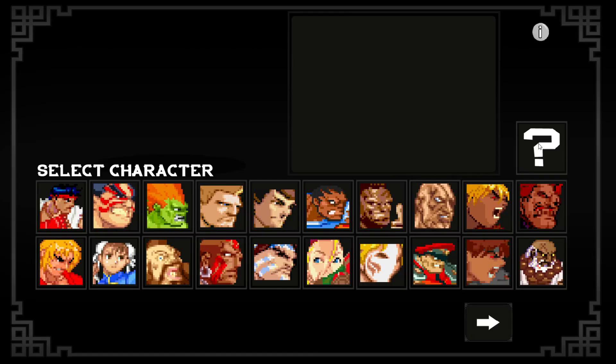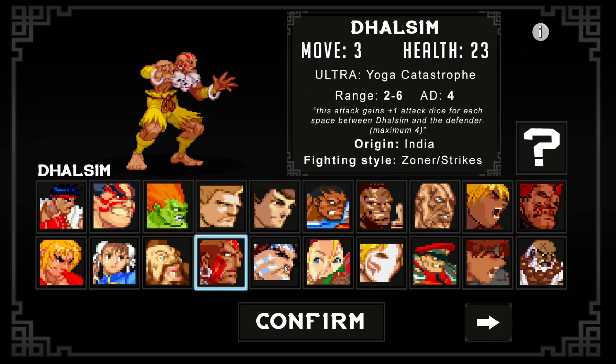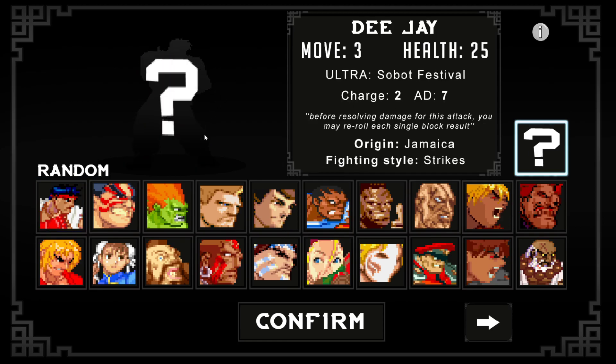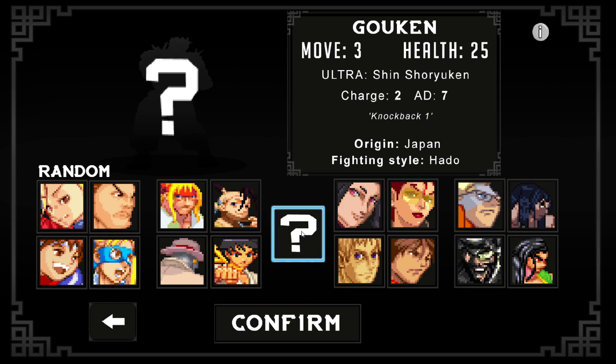You can randomize what character you select with this question mark, or select one of the portraits here. When you select one of the portraits it'll give you information on your fighter — their movement value, their health value, their ultra, and some helpful hints. If you randomize, that will pick a random character from this screen. If you click randomize from this screen it'll select a random character from both screens.